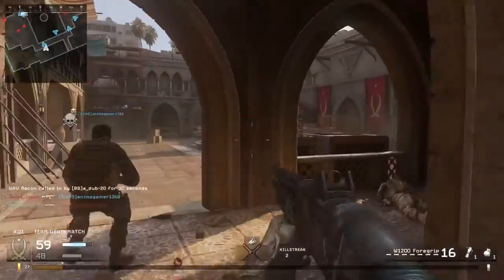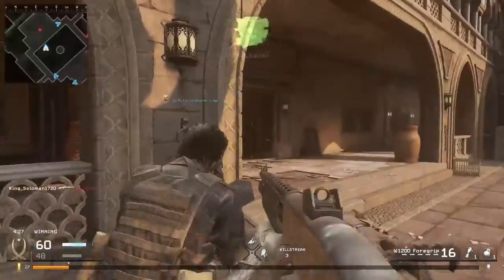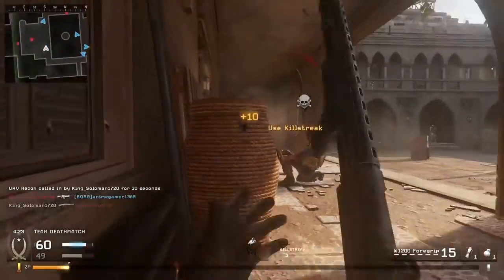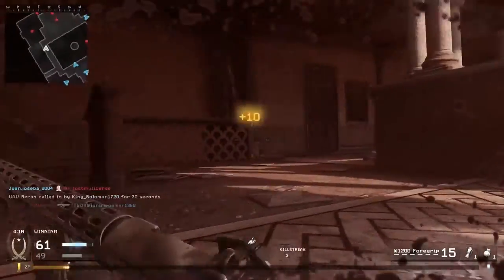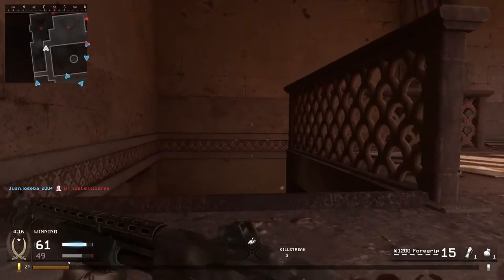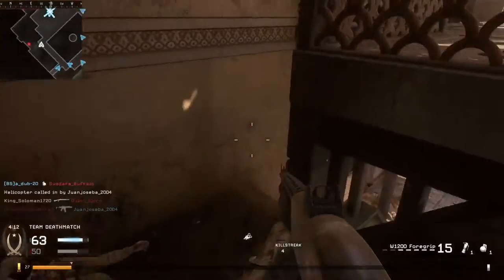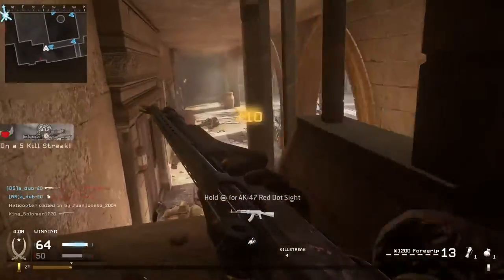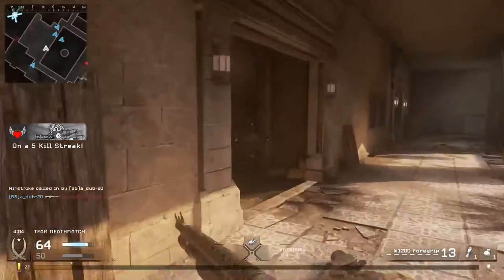You can fight up or down depending on your preference. Here he had Juggernaut and Last Stand — what a terrible combo in my opinion. It's like you want to stay alive as much as possible, but man, it's a terrible strategy. I wait for him and end up giving him a nasty surprise. One of my teammates gets the helicopter and we're virtually close to ending the game.